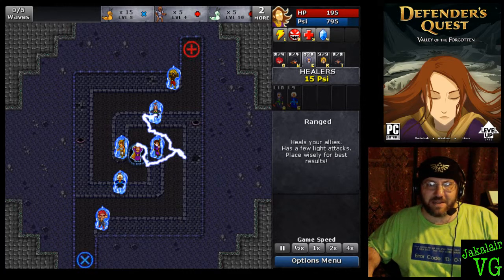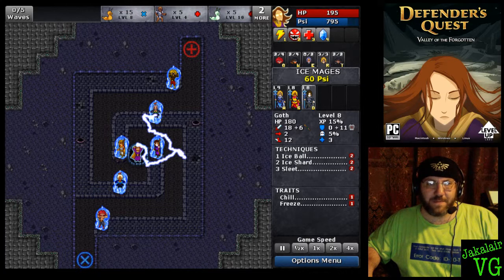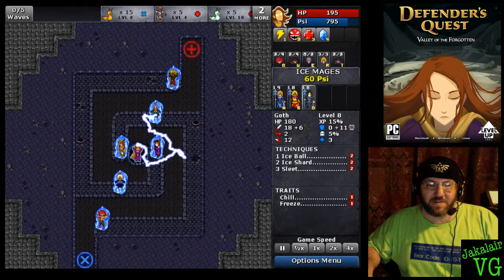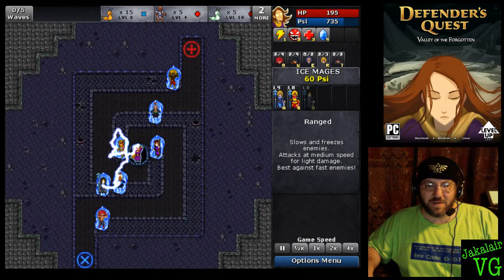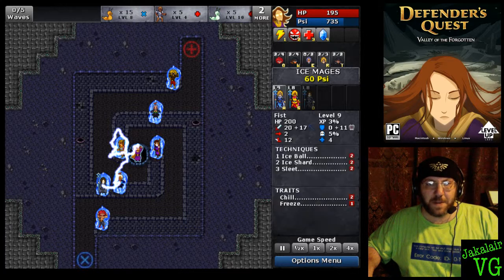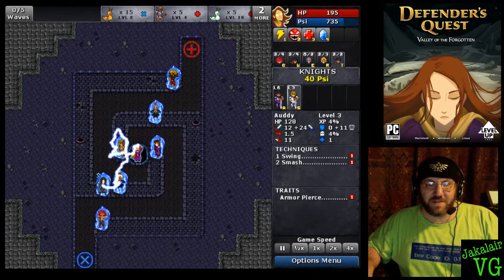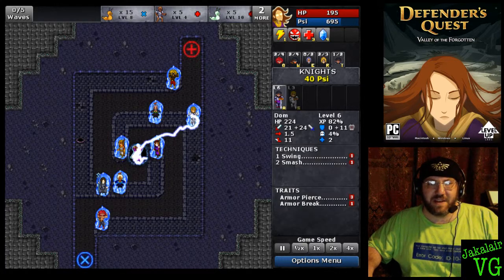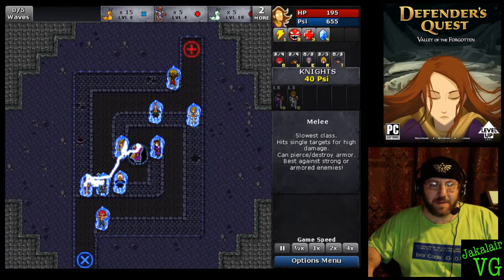These are our ice mages — they can slow people down. They came into play especially when dealing with worms, but we're fairly buffed so we won't really need them for this level. We'll go ahead and have one though. We're also going to put out some of our knights. I just got these guys — they can actually take down armor, which was a problem until a little bit ago.